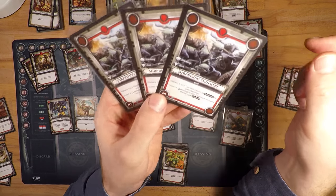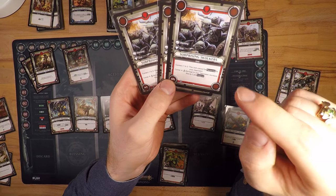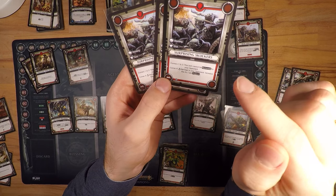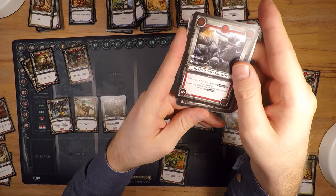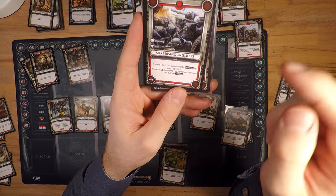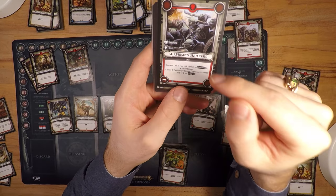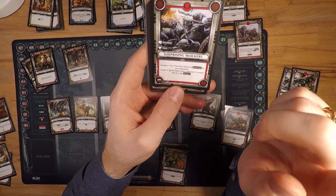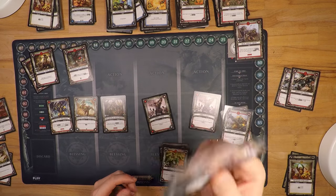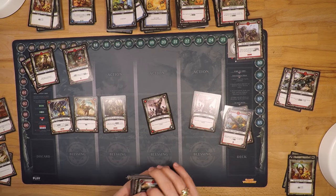The Pièce de Résistance: Surprising Skulkers. They're stacking, and at the first to the third corner they have staying power. At the fourth and final corner these guys will deal three damage — might not sound like much, but they deal two additional damage per support. So these cannot be removed, and you're guaranteed, if you have a full stack, to deal at least seven damage, plus benefits from champions and abilities. So these are great and we are trying to get these into the mix at the maximum stacking we can do.